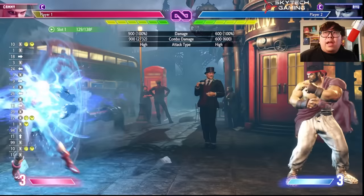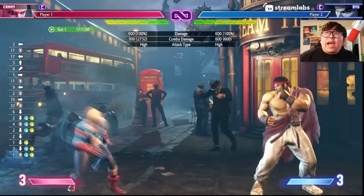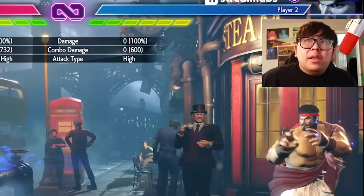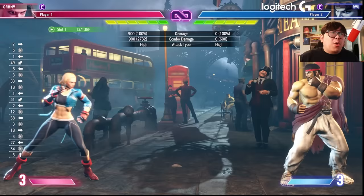When should you drive parry? Anytime you have meter to do it, you always want to drive parry fireballs, because if you just neutral jump you lose ground. Some characters can drive rush and punish you for jumping over fireballs like you normally do in Street Fighter 5, 4, 3, 2. Drive parry is the way to not lose ground, and even though it takes meter, you gain your meter back from doing drive parry. Just don't do it when you have no drive gauge left or you'll force exhaust.